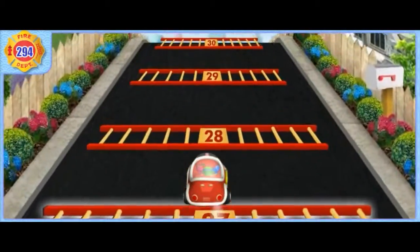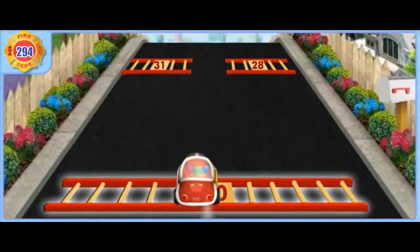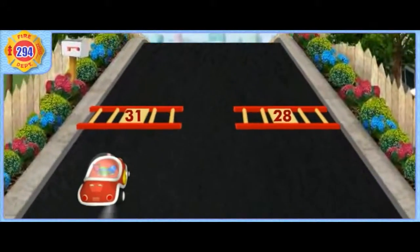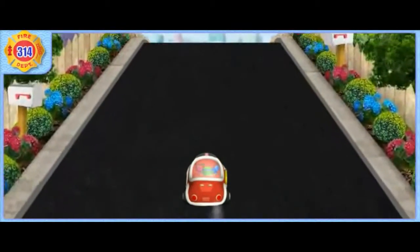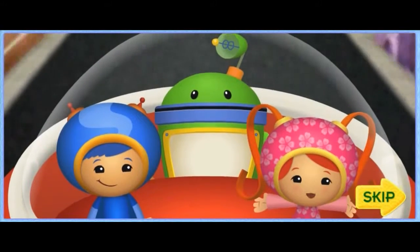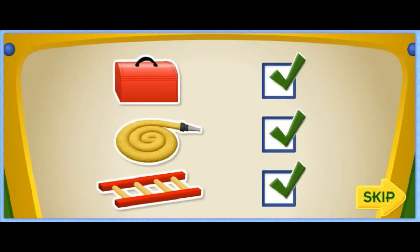Twenty-seven, twenty-eight, twenty-nine, thirty — what number comes next? Yes! We got the last ladder! Umifriend, you're a super number whiz! We got all the ladders and now we have everything we need! Let's go rescue the kitty!